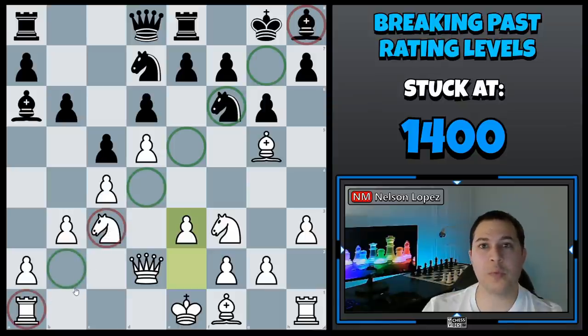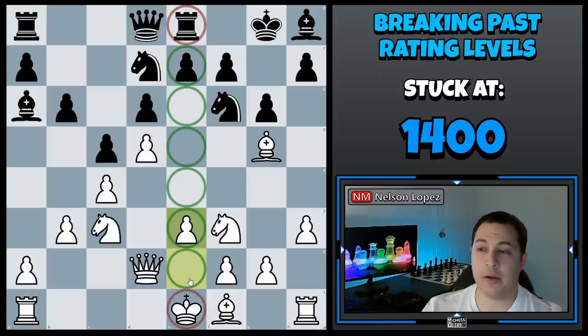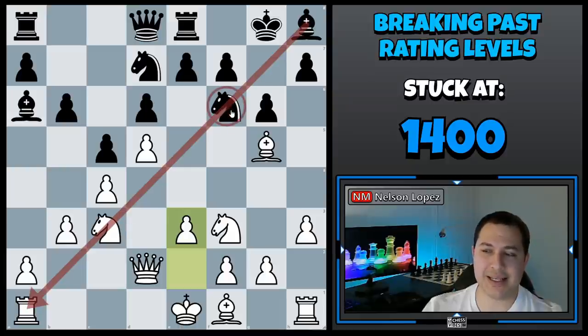I'm just pretending these pieces are kind of gone, and then I can see that the bishop would be hitting some important things. Another example: what about this rook? I'm going to pretend like all these pieces are gone and I see that my king would be in check. In this case, these pawns aren't going anywhere right away, so I'm not super worried. But there's only really one piece that has to get out of the way and then the bishop is going to be active — so I'm concerned about that.